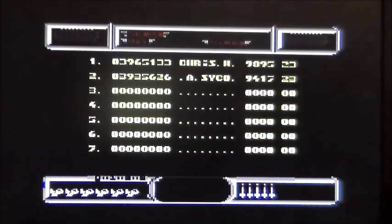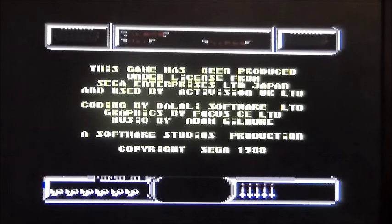Pay attention. Bottom left-hand corner, you're playing. Bottom right-hand corner, you're missing. Top, you can barely see it, is your score.